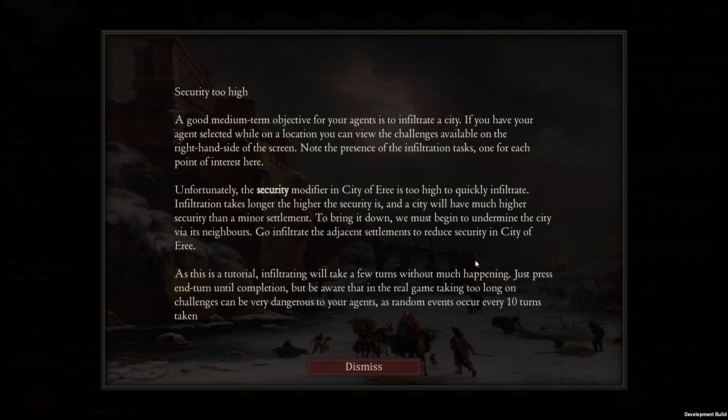If you have any requests let me know in the chat. For me I kind of just like to read this silently, but if you want I can read it out loud for those who prefer something like an audiobook — just let me know. It looks like in order to infiltrate we have to undermine it through its neighbors, so we go to the adjacent settlement instead, because the security is too high in the city.